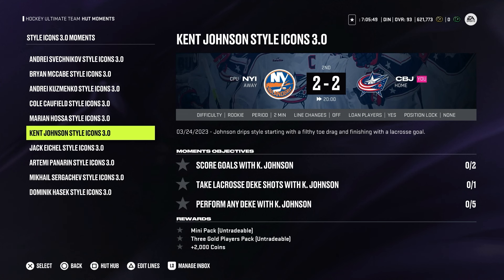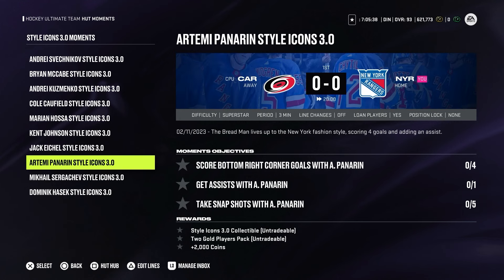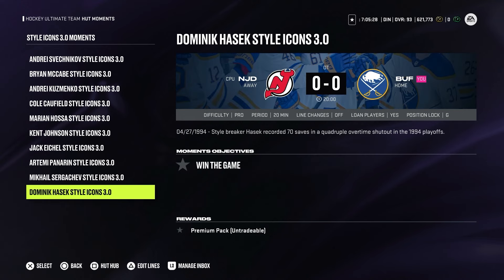As every other week, we also have five new moments. The Ken Johnson moment rewards a mini pack, three gold players, and 2,000 coins. The Jack Eichel moment gives a style icon collectible, two gold players, and 2,000 coins. The Artiemi Panarin style icon moment also gives a style icon collectible, two gold players, and 2,000 coins. The Sergei Show moment gives a mini pack, three gold players, and 2,000 coins. And the Dominik Hasek moment gives a premium pack — all you have to do is win a game playing as a goalie.